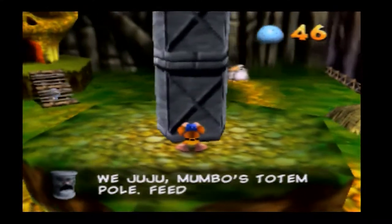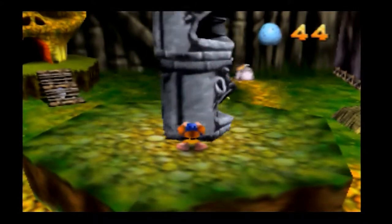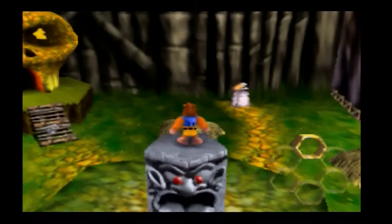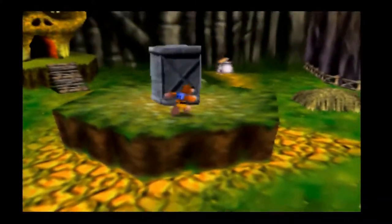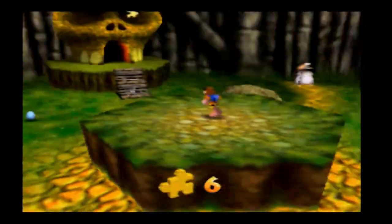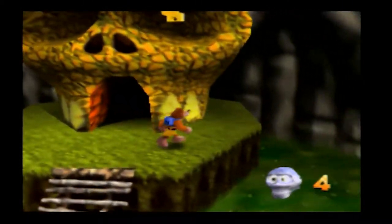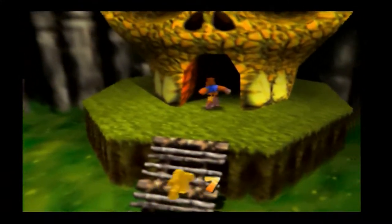What you want to do is go over to this giant Mumbo totem pole. Mumbo is a bit of a neglecting pet owner because this is his pet and he's refusing to feed it. What we need to do is shoot eggs into its mouth to feed it until we get to its last head, then simply jump on top of the head and grab hold of the honeycomb piece. Now that we've gotten the Jiggy for feeding Mumbo's neglected pet, just go underneath these staircases to get another Mumbo token.